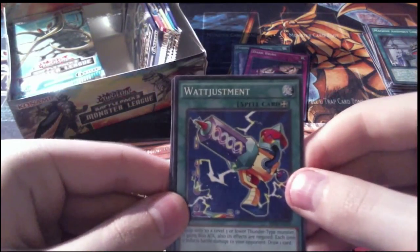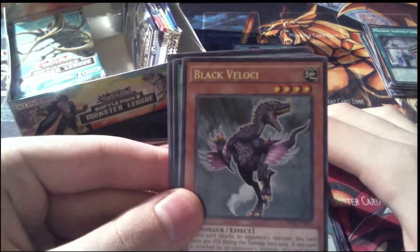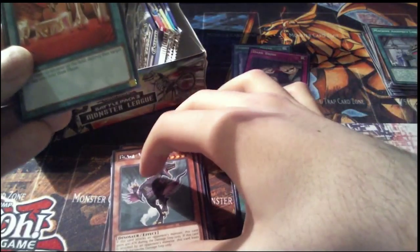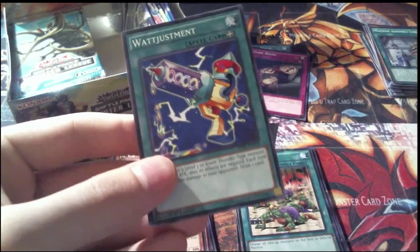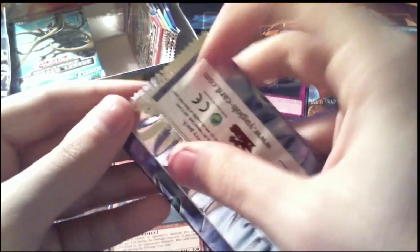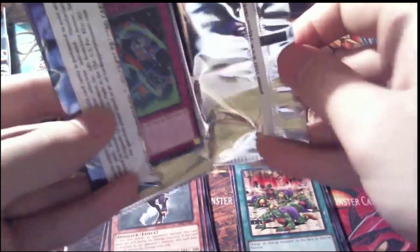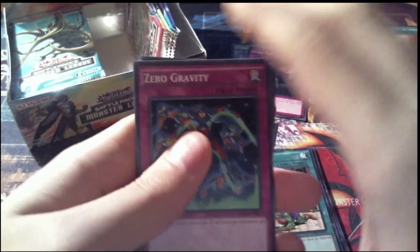Pack 12: Watt Adjustment as our first common, our Shatterfoil is Earthquake, our rare is Black Velocie, and then our other commons are Offerings to the Doomed and Friller Rabka. We have five packs left on the right side, and still not a single Xyz monster. Making them exclusively Shatterfoil made them significantly harder to get.